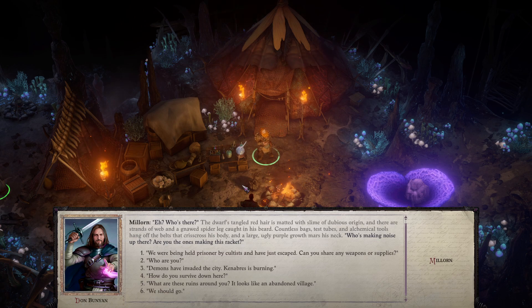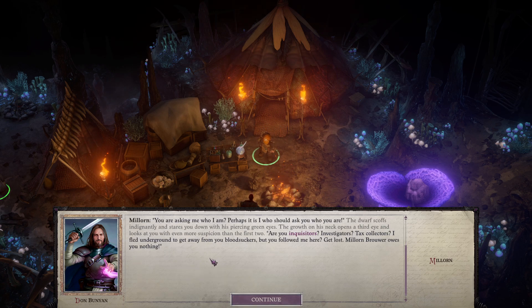The dwarf's tangled red hair is matted with slime of dubious origin, and there are strands of web and non-spider lake caught in his beard. Countless bags, test tubes, and alchemical tools hang off the belts that crisscross his body, and a large, ugly purple growth mars his neck. He asks: Are you the ones making this racket? Who are you? You're asking me who I am — perhaps it is I who should ask who you are.